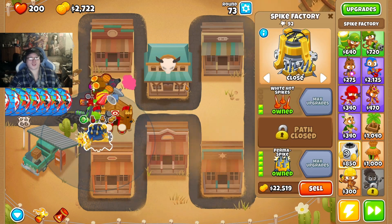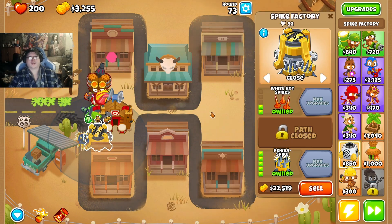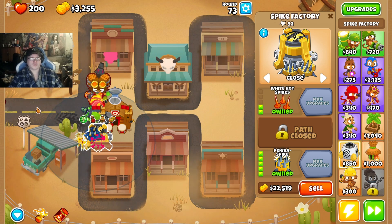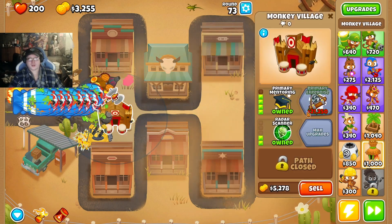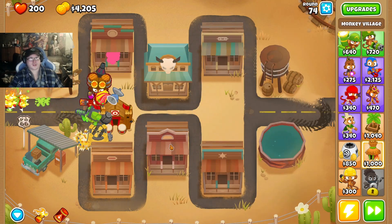Not that it sees very much action during this game, but it's a good safety net for practicing for CHIMPS, you know. We use this a lot on CHIMPS. Next up is primary expertise, so I'll see you then.